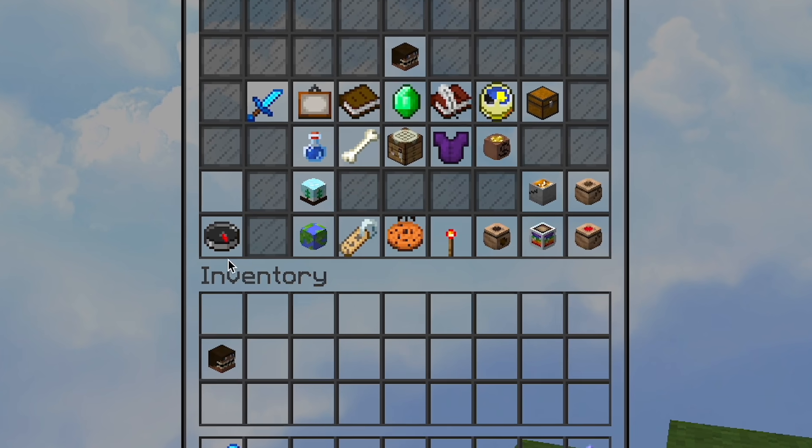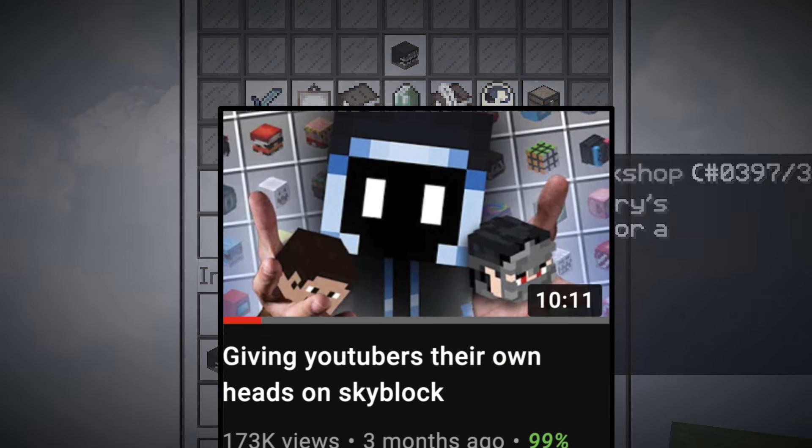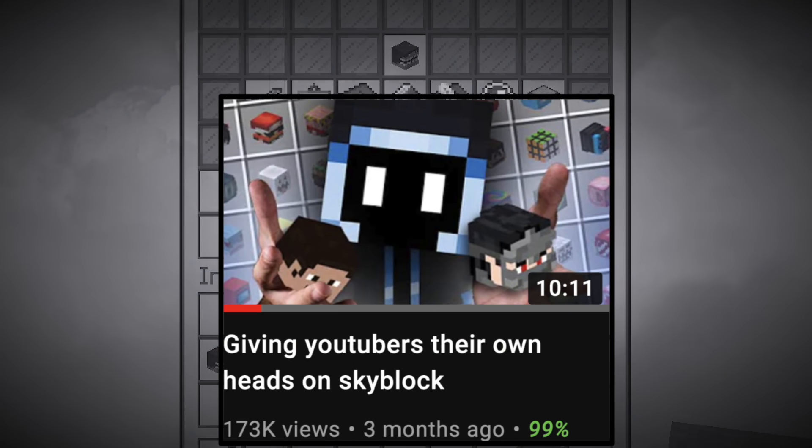A while back in Hypixel Skyblock, a glitch allowed players to take GUIs out of the Skyblock menu. If you want a long explanation, you can check out Frozy's video on the bug in the description. But TLDR, one thing stood out.